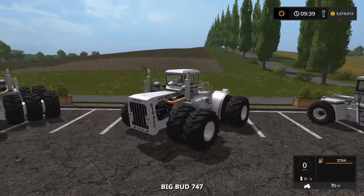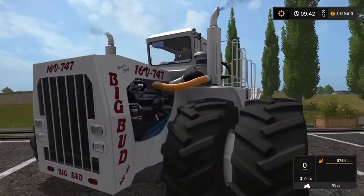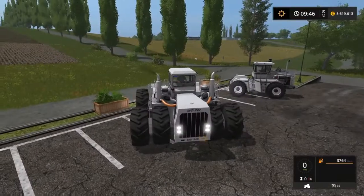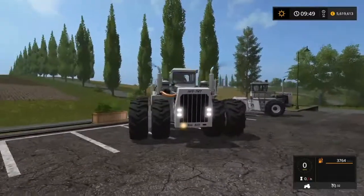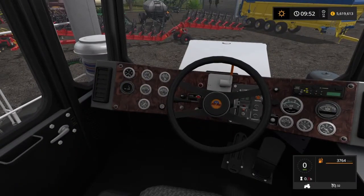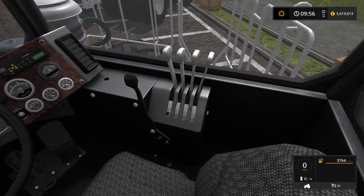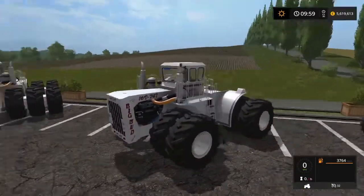Let's start her up. You can see that radiator spinning, which is quite nice. For indicators and lights — those are the lights. The indicators are only on the front, not on the back, so only on the front. For the interior, it's just the same as the previous one. There are some hydraulics to control the rear hitch — this one has no front hitch, of course.